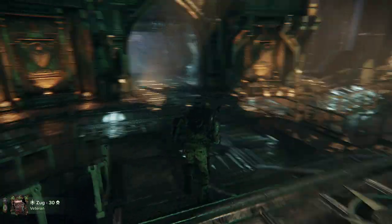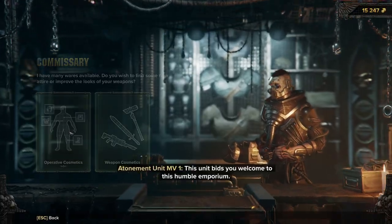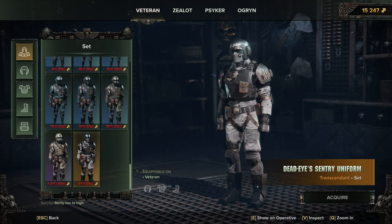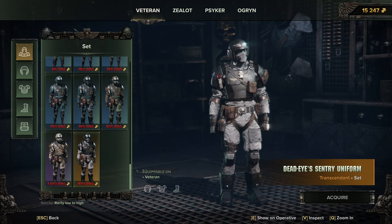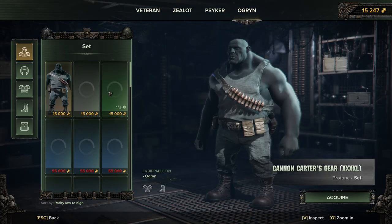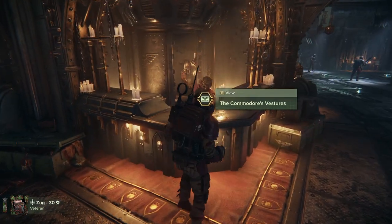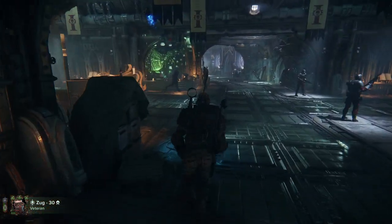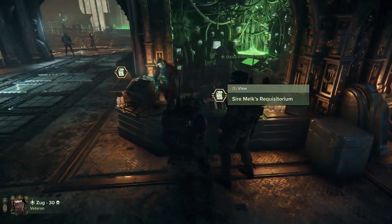Speaking of outfits, you can come over to the Commissary and there are cosmetic outfits you can buy. I would highly suggest not buying them straight away because you're going to need the money for crafting gear. This is something to work towards after you have a fairly decent set of gear. There are outfits for every class, some better some worse depending on taste. And if you fancy it, you can speak to the Commodore's Vestures and spend real money to buy outfits — it makes no difference to gameplay at all, so do what you want.